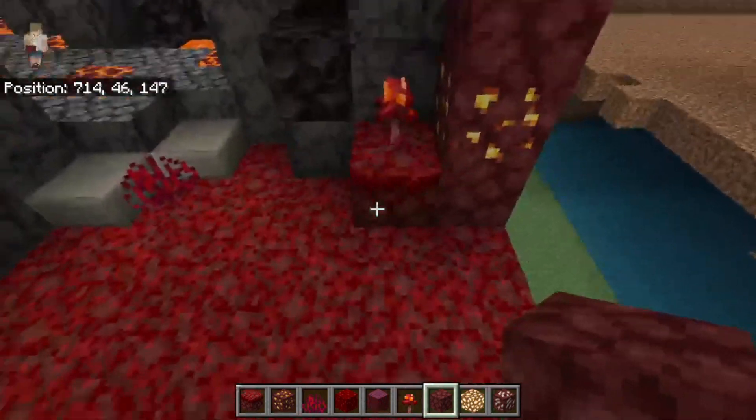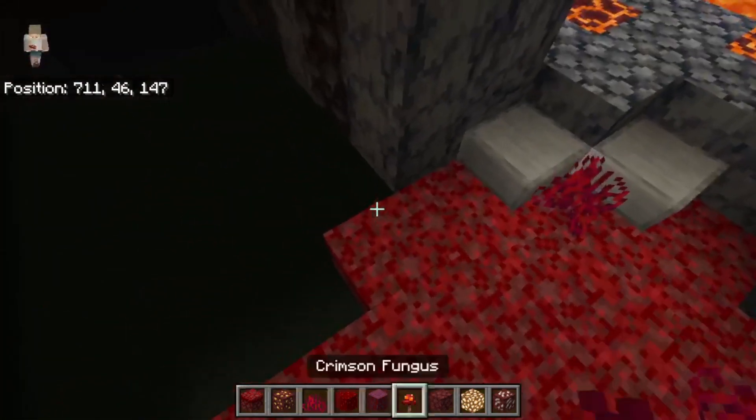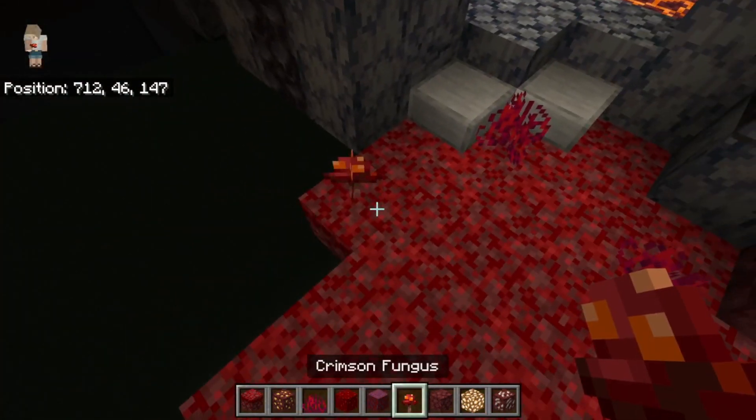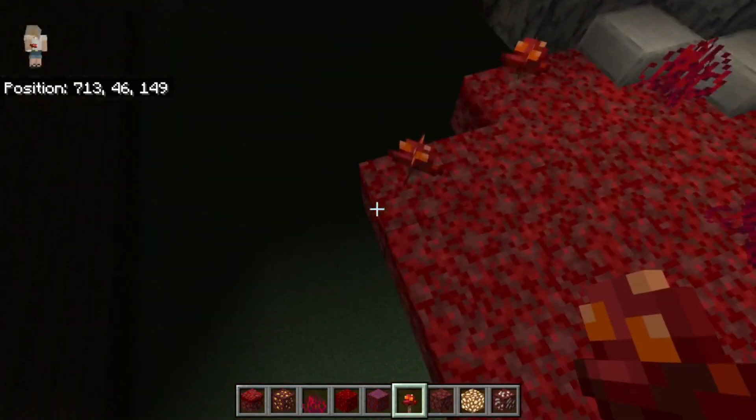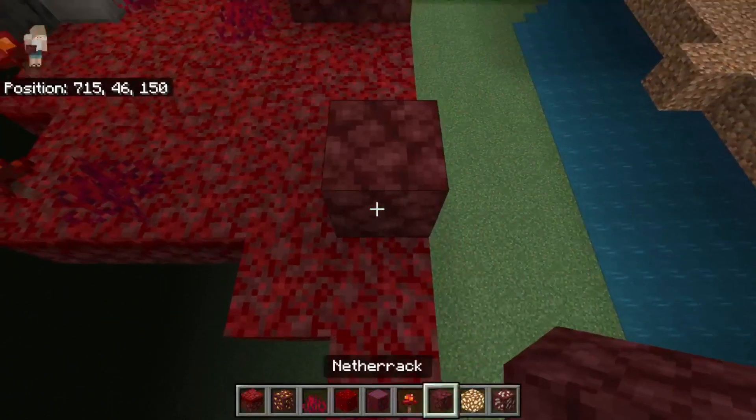Diagonal to this on the ground we'll need a crimson root, and in this corner here a crimson fungus. We'll also need a crimson fungus there, a crimson root there, and a crimson fungus at the very end right here.